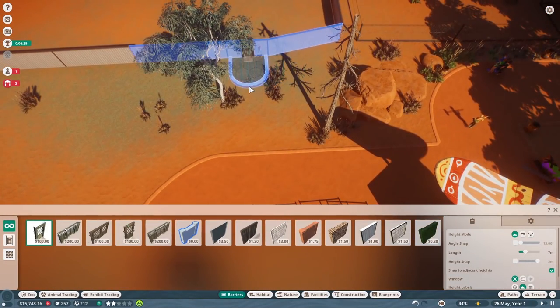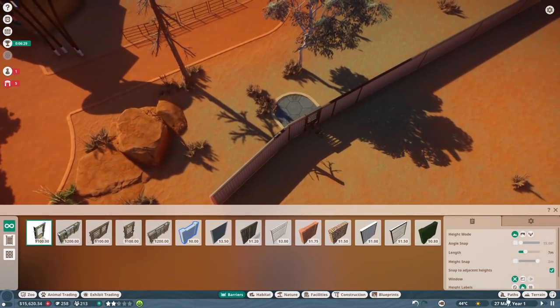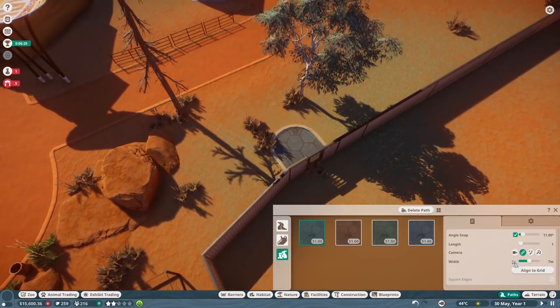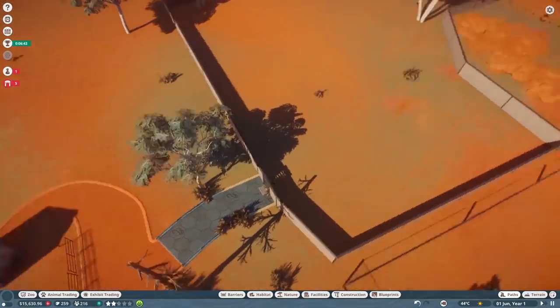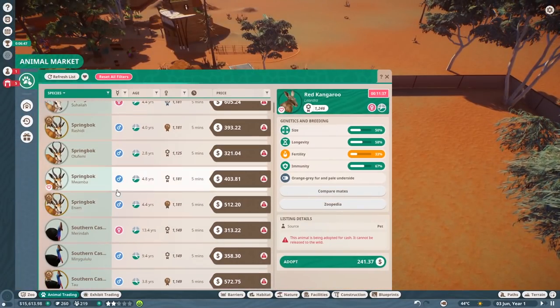It looks like a good spot here to put a pathway for our little zookeeper to get in there. Let's go ahead and go with a path — should be a staff-only path. Staff paths — doesn't need to be that wide, maybe down to four meters. Okay, we can move those plants off to the side once we're done. All right, what do the koalas need? Let's go ahead and buy one and see what we got here.